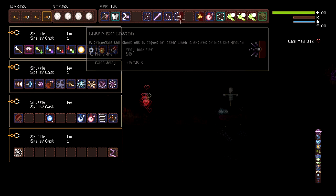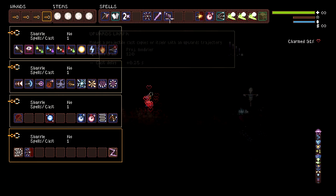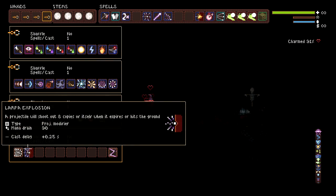Then we got larpa explosion. This one makes a projectile cast a copy of itself with an upwards trajectory. And then this one — a projectile will shoot out eight copies of itself when it expires or hits the ground. So 80 copies with divide by 10 — it's fantastic.